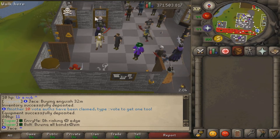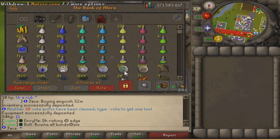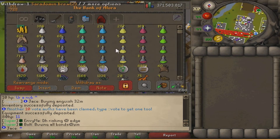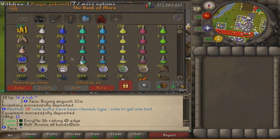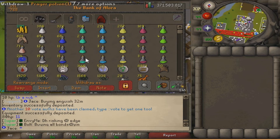First tab is obviously my all-in tab. The tab is kind of messed up because swapping items right now is broken, so some items just went on and off. The items are a little bit messed up but ignore that. Cash stack is 37 mil - it was way bigger but I bought some stuff.